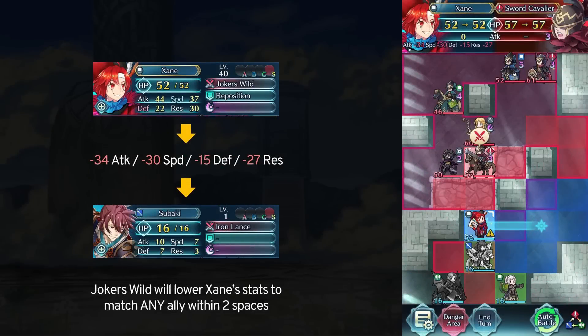Zayn is the newest 4-star focus unit from the 2020 Halloween banner. He has a unique weapon called Joker's Wild that basically lets him copy the highest stat of an ally within 2 spaces. He gets in-combat boosts to match whatever stat is the highest, and I wanted to show some examples of what is going on to make things clearer.